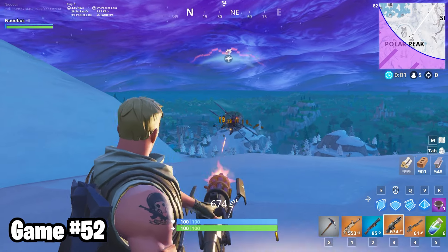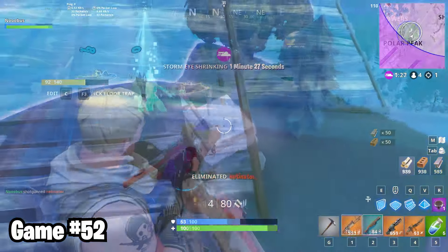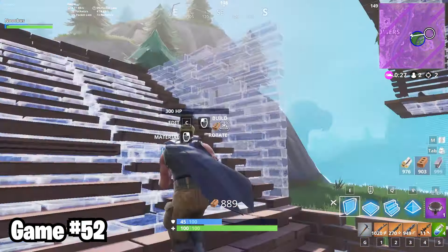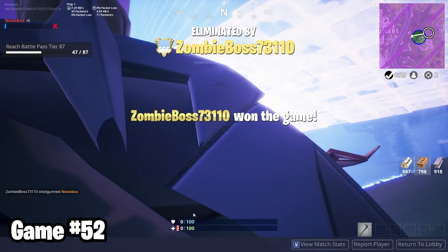A plane tried to give me some business in Polar Peak, but I mini-gunned him good and swiftly sent him back to the afterlife. In the final circle, as always, just look at my loot. Oh my god. It's pretty hard to lose when you're in a 1v1 with literally perfect loot, but one way to do it is by rocketing yourself into the storm. Yeah, that one hurt pretty bad.